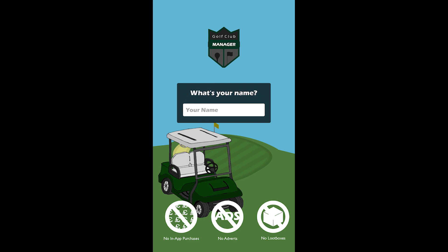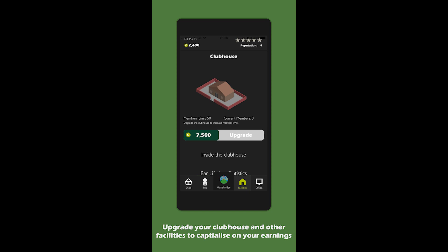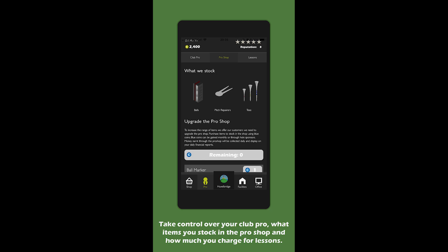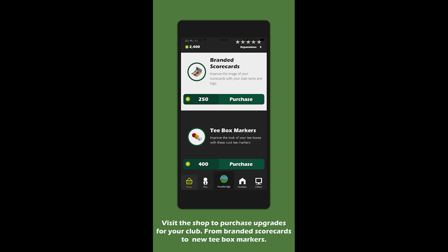As your coffers expand, you can spend some funds on marketing your establishment and even start to sell a wide range of services, from lessons to the actual equipment that your visitors will need to play. All in all, this small game has a lot to get your management teeth into, and can be found for $1.99 on the Google Play Store and the Apple App Store.